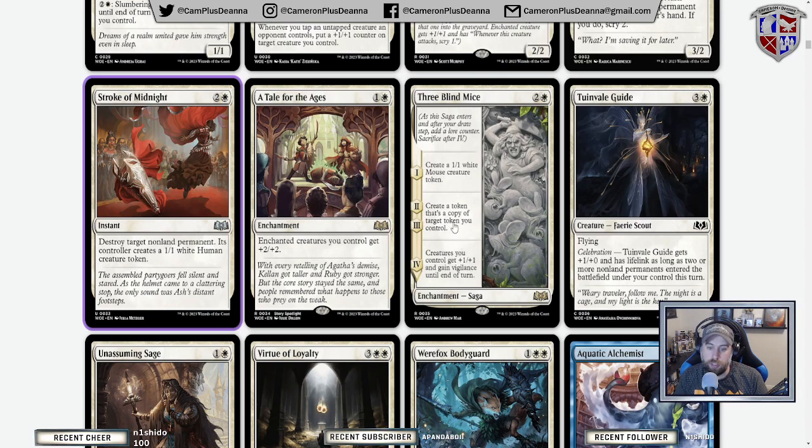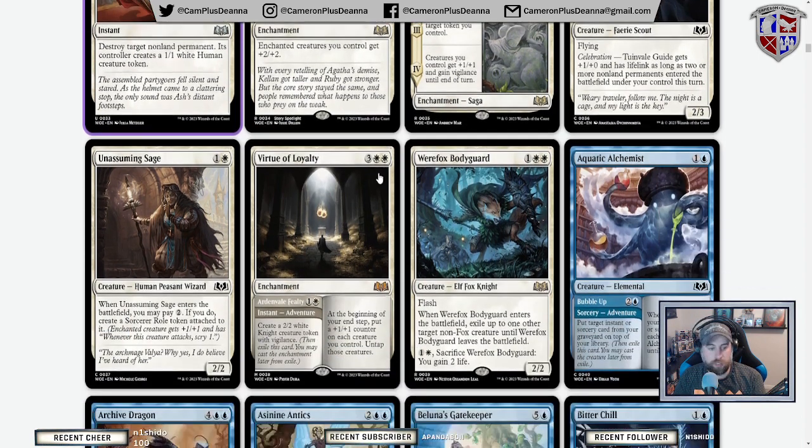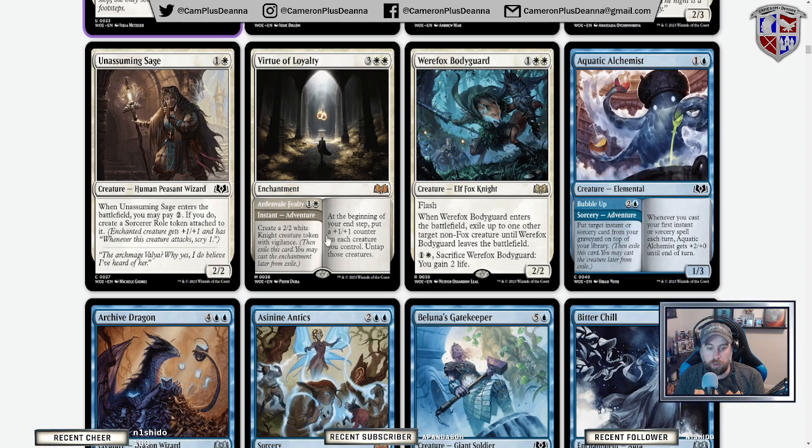Tale for the Ages: enchanted creatures you control get +2/+2 — seems awesome. If the roles deck has a chance in standard, this could see play. Three Blind Mice: create a mouse copy token, and do it again, then the creature gets +1/+1 and vigilance. You could make three mice, then the mice get stronger. Obviously if they destroy your mice enchantment you're in trouble, but ideally you're playing this with some other token synergy.